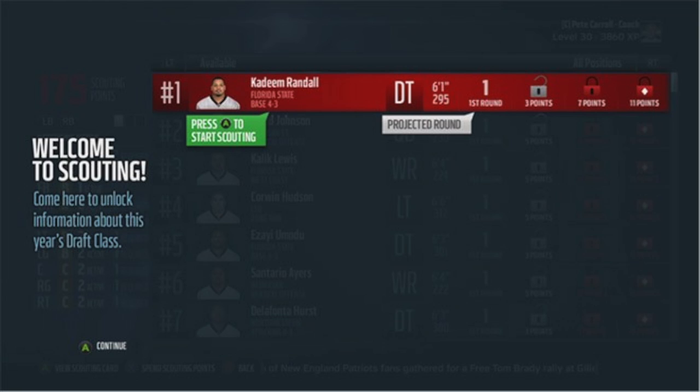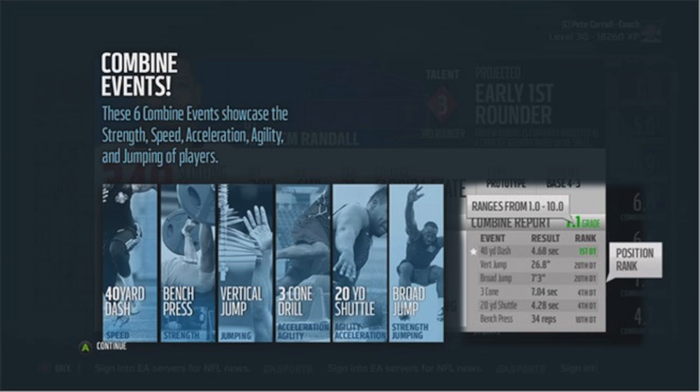New scouting. This year, the way you use scouting points is similar to last year, but you now have the option to unlock a player's top three attributes and their true draft value. This lets you find diamonds in the rough or overvalued guys — if a player has good stats but is low on the draft board, he might be worth spending points on in later rounds. You'll also now have access to combine reports, giving grades for six combine events: the 40-yard dash, vertical jump, broad jump, three-cone, 20-yard shuttle, and bench press. These results can be seen without spending any scouting points, and the reports show how the player stacks up to others at their position.